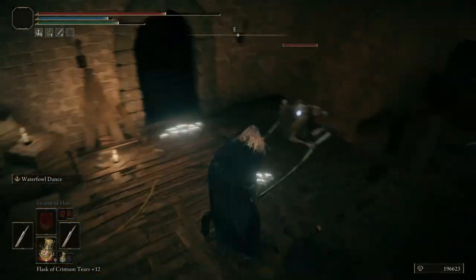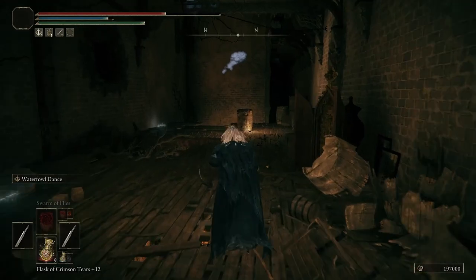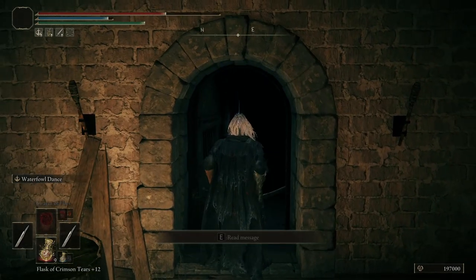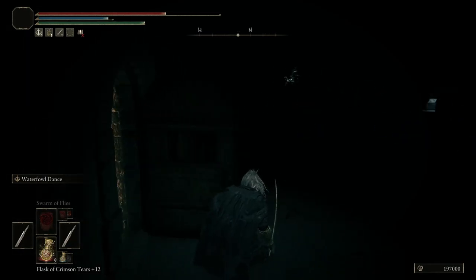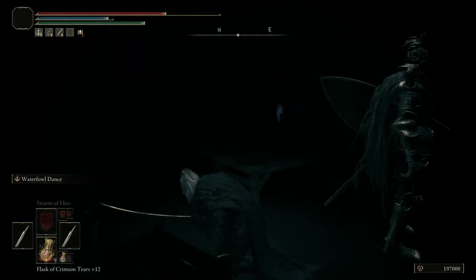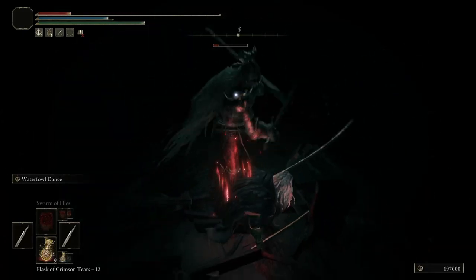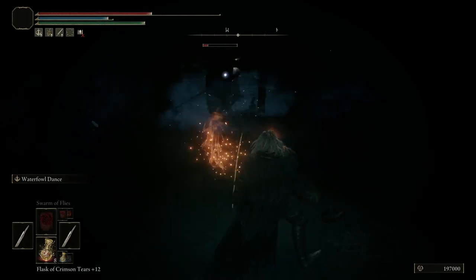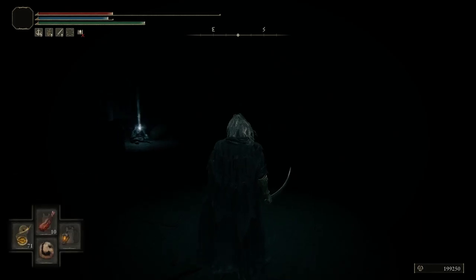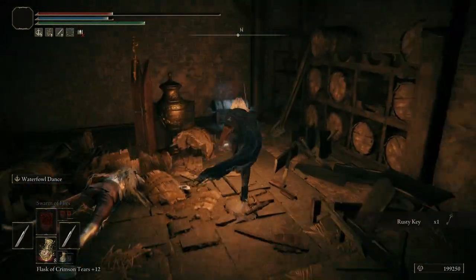I think you can backstab this guy right up here. They have a guy in here — I don't know if it's going to trigger the cutscene. They have a banished knight right there. You can sneak up on him. He still does a lot of damage. The purpose of going in this room is this — the key — so you can open this chest over here.